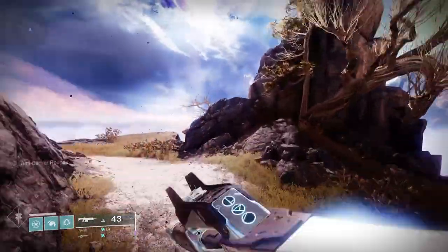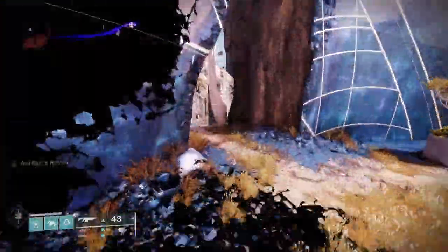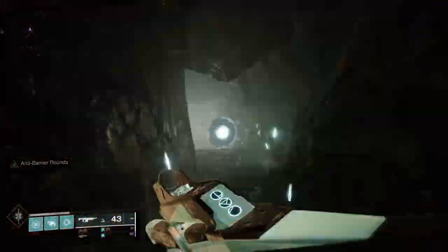As you get to the Oracle, instead of going through the Oracle, you go to the left and there's a bridge. Don't go through the bridge — go right and down, and keep going around the mountain until you get a portal. Once you're through the portal, you're in the Confluence.